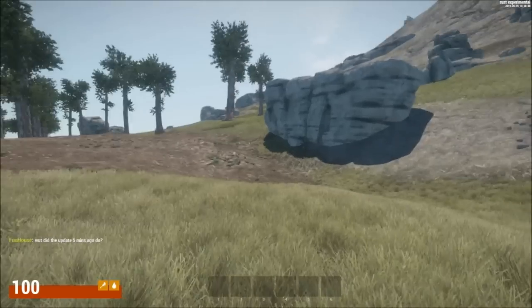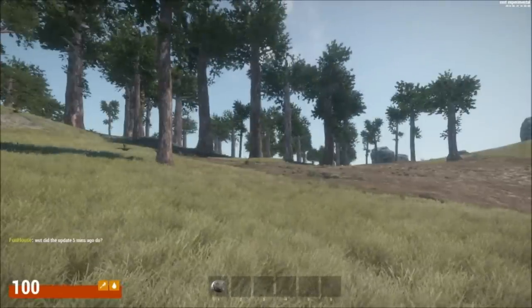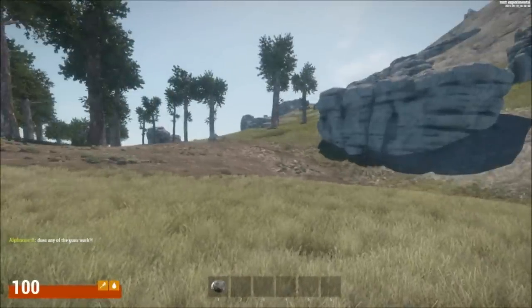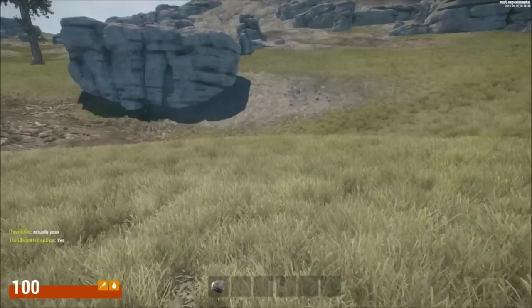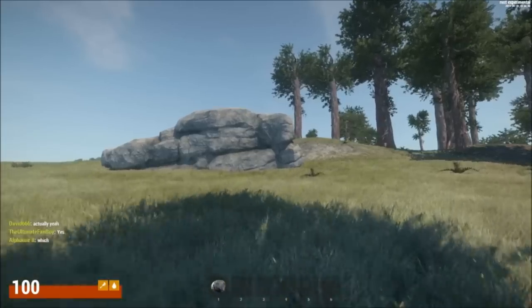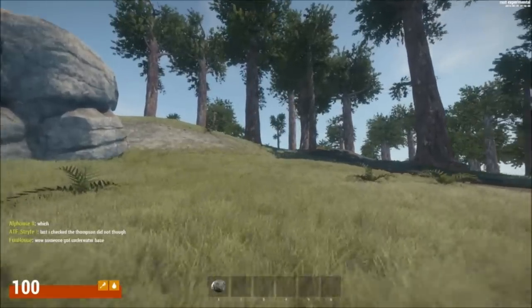The first thing you're going to notice when you start this game is that the world is completely redesigned. They now have different types of trees — before, it was basically just a grassland, and then they added different rocks, trees, and bushes to make the world feel more immersive.